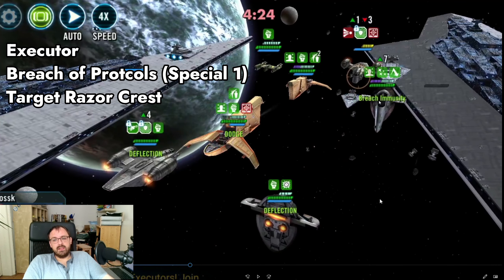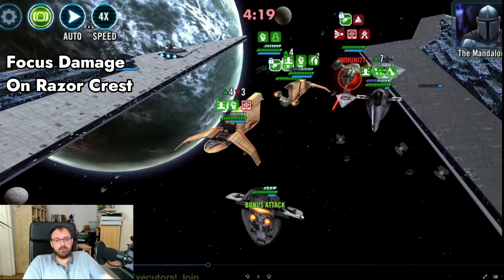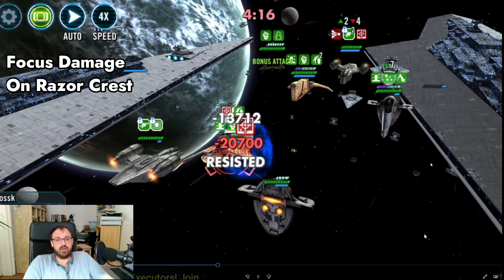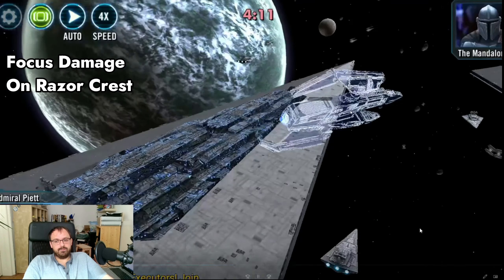They brought Slave 1 in - it's either going to be Slave 1 or IG 2000. It prioritized Slave 1 either because of reinforcement priority or because he's a higher power ship if he's Relic A. He just comes in and doesn't really do anything because he only has one target locked enemy to attack. So we just keep focusing on the BAM, we get full Slave 1 and more damage. We've already hot-propped his extra life so we know that if we get him down, he's done. We now call in IG 2000.